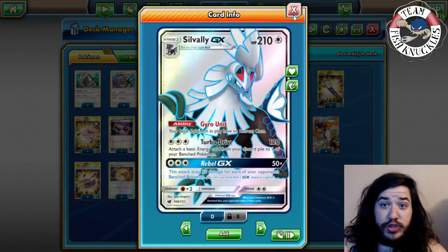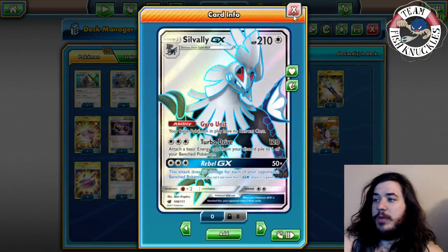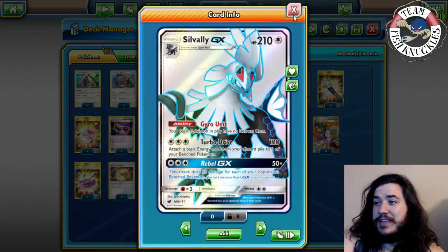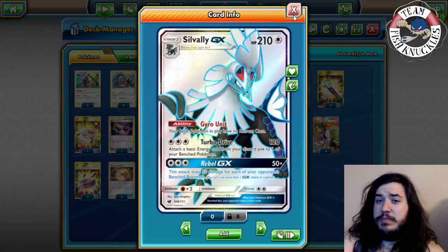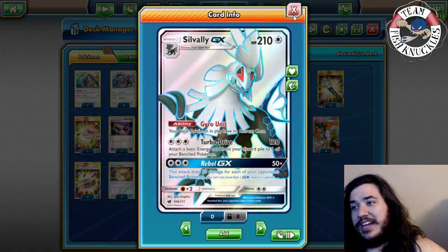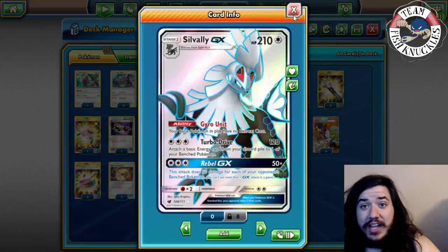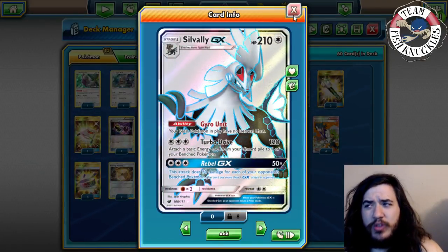Gyro Unit gives your Basic Pokémon in play no retreat cost, which is really nice - everybody gets free retreat. He's got the attack Turbo Drive for 120, and you attach a Basic Energy card from your discard pile to one of your Bench Pokémon, so he has energy acceleration. He also has the Rebel-GX attack, which does 50 damage for each of your opponent's Bench Pokémon.